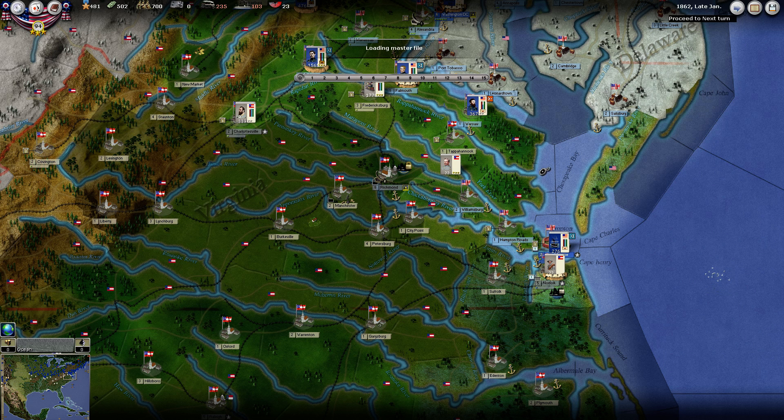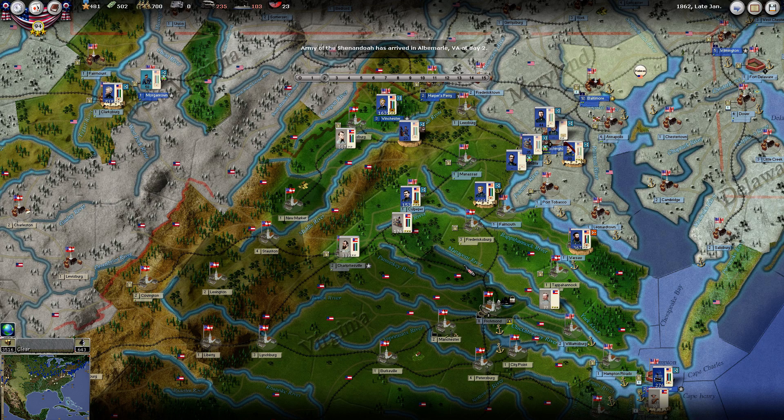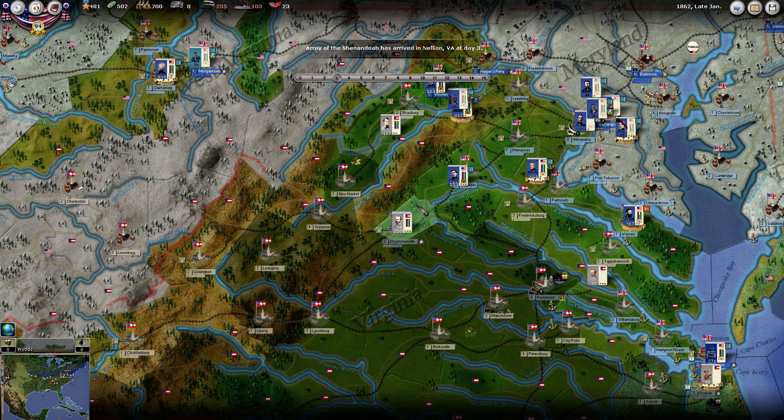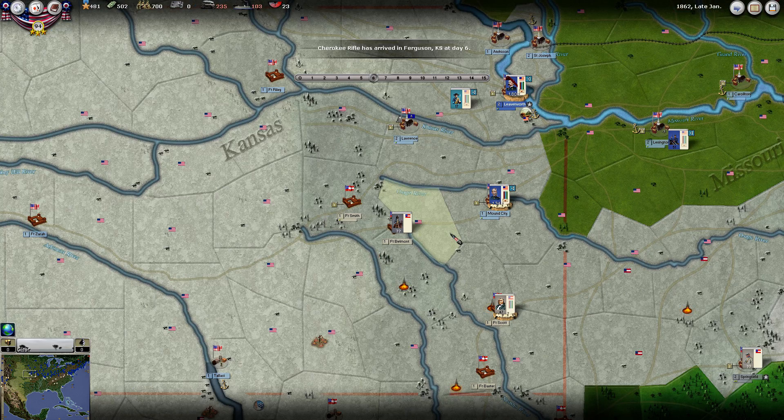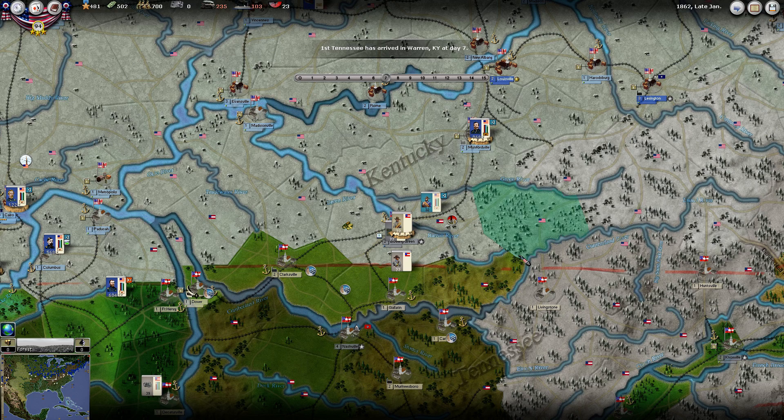Jackson there in Charlottesville - we knew he was there. This unit here is going to move by rail somewhere. Down at Beaufort, Hunter has taken out this militia unit, so now we have taken control of Beaufort. Army of the Shenandoah has arrived in Albemarle. Just as soon as we decide we're going to go hit him, he moves his trains in. Should have listened to my original idea there instead of deciding to do something different.